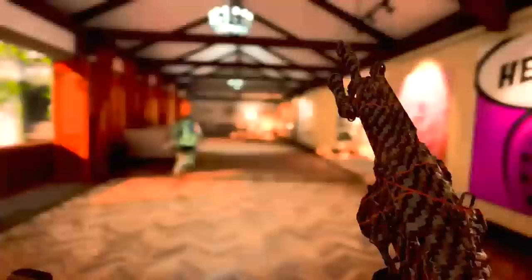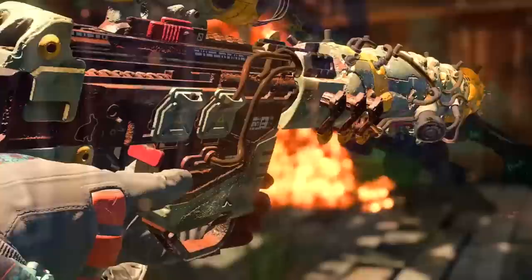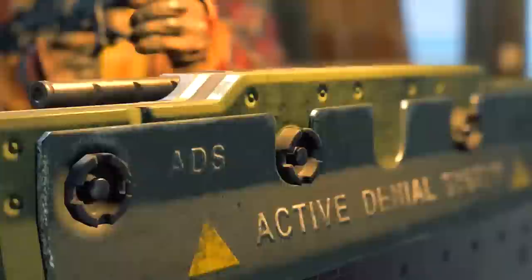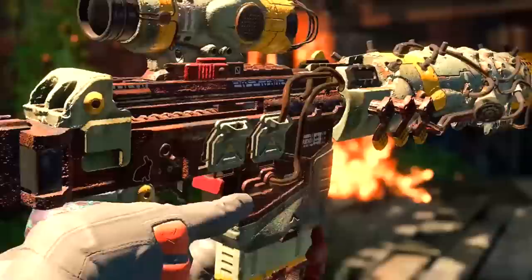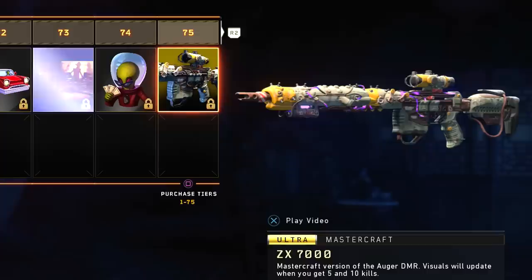At Tier 60 we have the Strip Reactive Camo for the Vapor, and once again, once you get this Reactive Camo you can use it on any gun you want so long as you have gold on that particular weapon. I personally really like the Las Vegas theme we have here. At Tier 75 we have the Mastercraft XZ-7000 variant of the Augur, and the trailer in game is absolutely terrible — it doesn't actually show you anything about the gun, but as you can see from this menu it looks pretty cool, like a Fallout weapon or maybe an Iridian weapon from the Borderlands franchise.